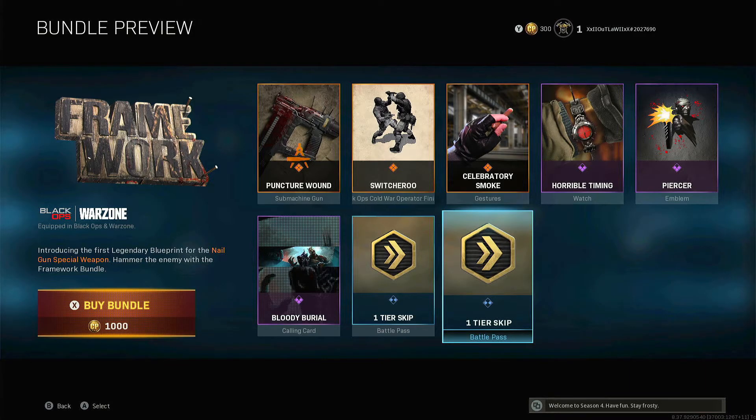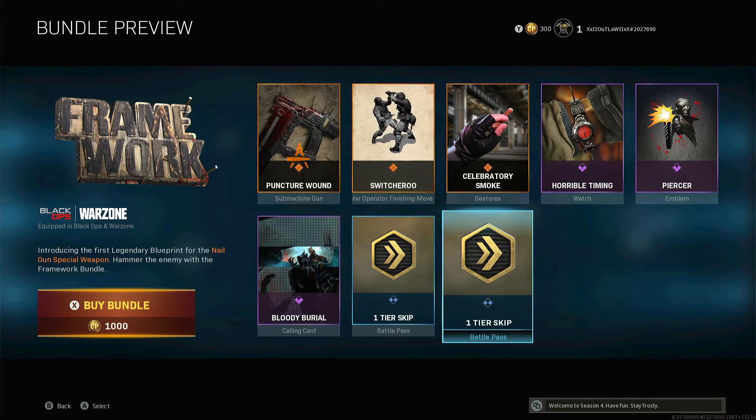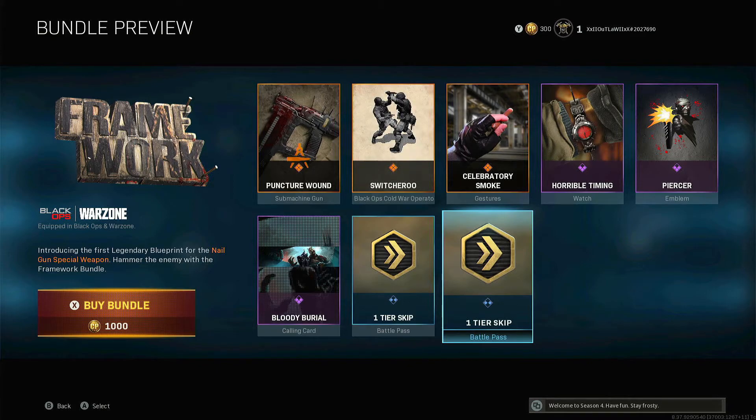The special weapons include the Ballistic Knife, the R1 Shadowhunter crossbow, the grenade launcher — things like that. I think those are the only three or four you can use as far as unlocking it, but if you wanted to go that route, that's the way to go.